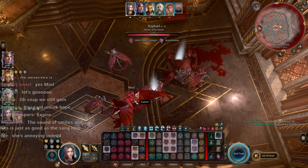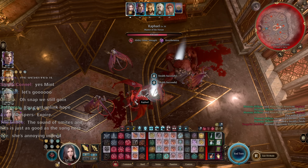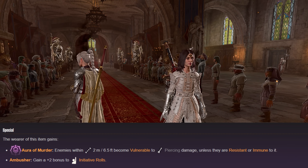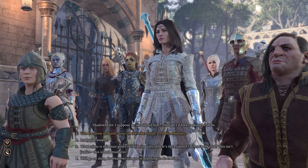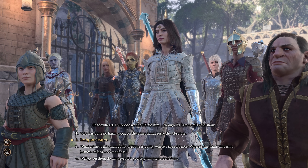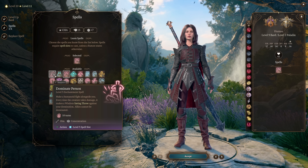Just to note: only after recording and streaming an entire playthrough with this build did I realize the Bhaalist Armor only works with piercing damage. I have difficulty reading, alright. Nyrulna can synergize with the armor along with other piercing weapons. If you're doing a good playthrough, Helsik's or the Armor of Agility paired with the Giantslayer can work. Let's go over the final two levels.